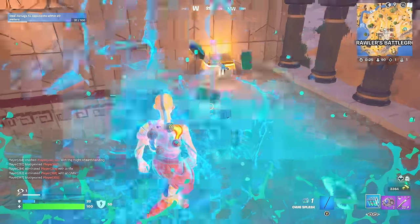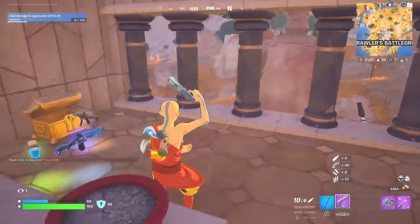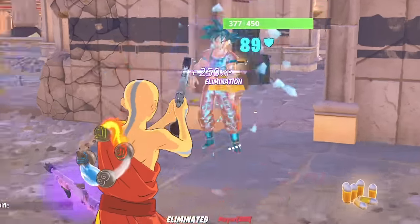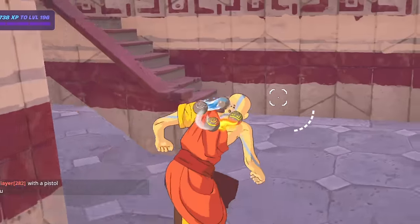We got another chest — let's see if we can get another purple weapon. Let's just get all the purple weapons. Alright, we got something — it's a hand cannon. Let's get these guys. Oh, headshot! Dragon Ball Z, we got the hand cannon. Nice, we got them both. Another purple weapon, this is insane. Purple weapons are everywhere.